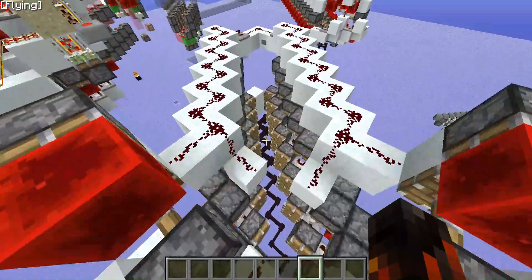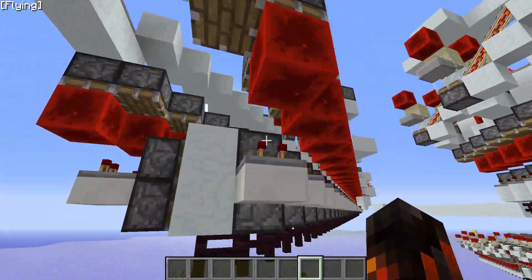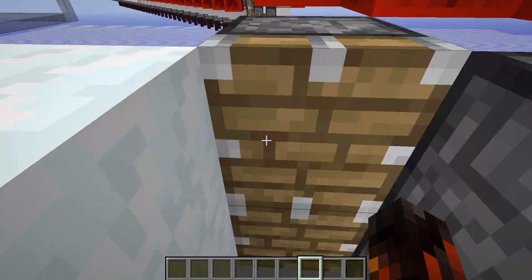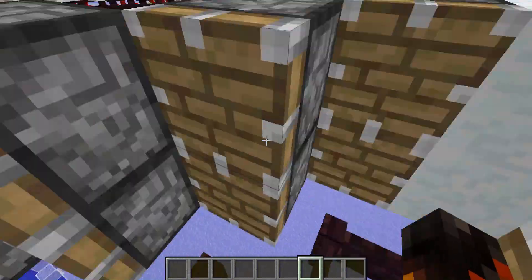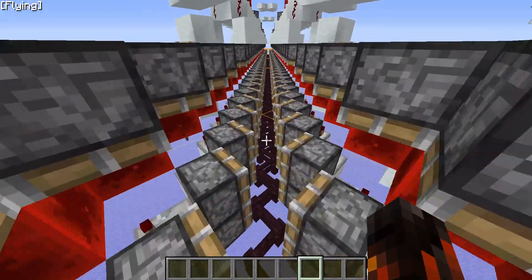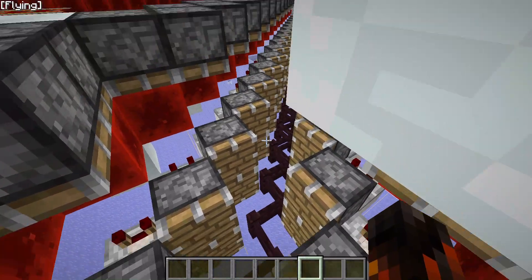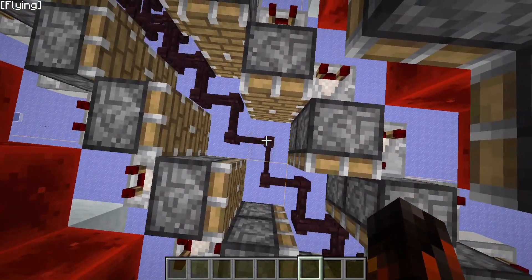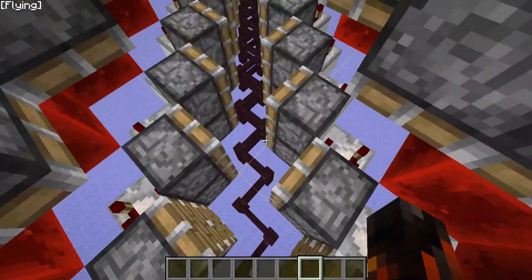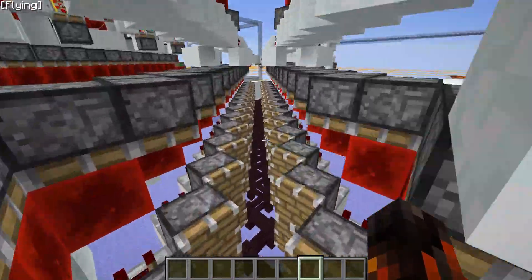We've been doing a lot of development in this. It's really simple actually — you just need to get enough block event delay between the pushing. So this one goes first, these two and these two and these two, until we get to a chunk border here, because then we need to basically reset the player.